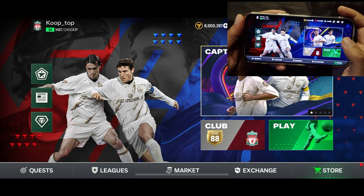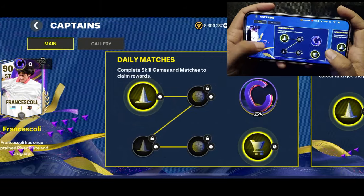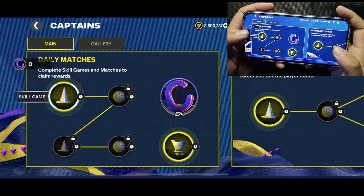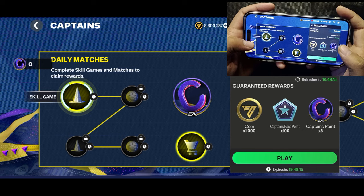Before we get to the Rabona tutorial, let me break down the new captains event. In the main chapter of the event, you'll find some skill games and matches, and on completing them you'll earn the captains points. The skill games and matches will refresh daily.